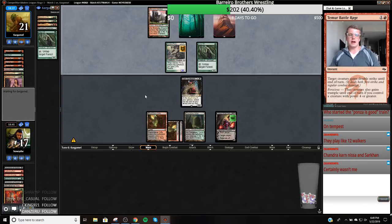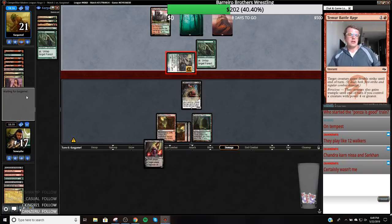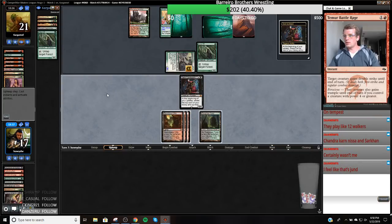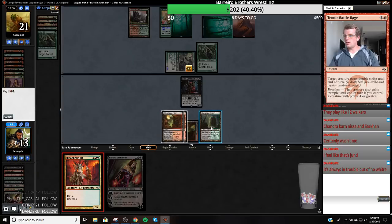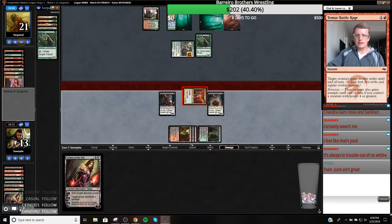I wonder if I was supposed to cast the Assassin's Trophy just to get a land out of their deck. Bob. We're just going to use all of our mana here — it's always in trouble out of nowhere. Well, you don't beat the top of the deck, right? We have another Bob and we can just trade it off. I definitely should have attacked with this one too. I'm going to trade a Bob off the attack.